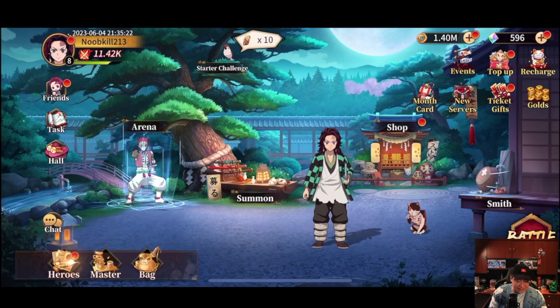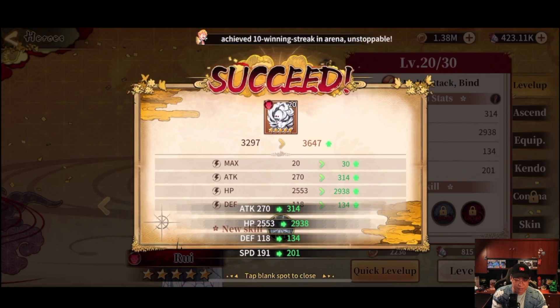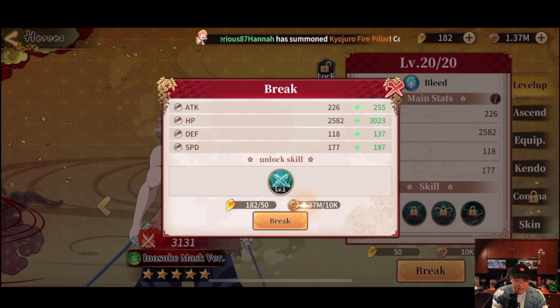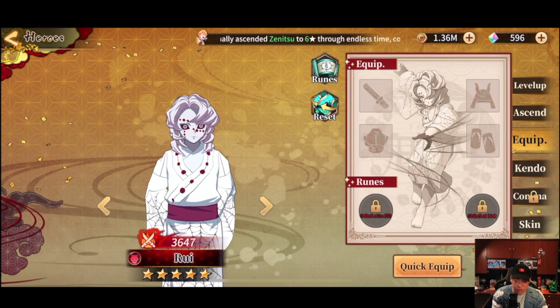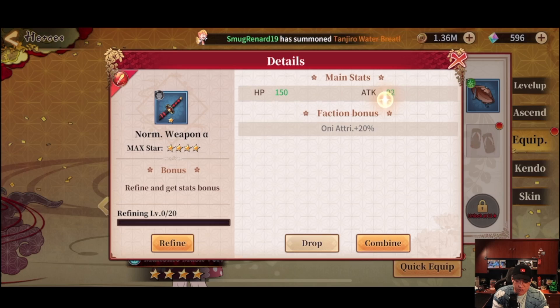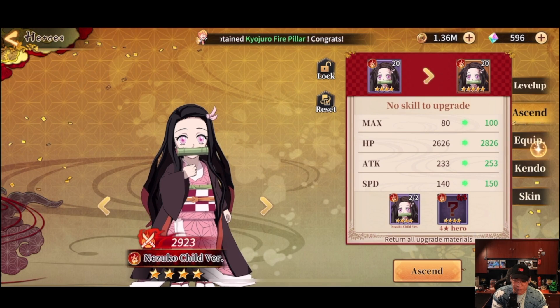We got Inosuke — let's go! I cannot complain about that. Can we quick level him up? We have so much items, let's get him going. Let's do Inosuke as well — let's get it! We got so much money — who are we gonna upgrade? Nezuko's at 3,400. Let's equip some equipment too — do we have anything? We'll take off gear that doesn't fit and move it to others.